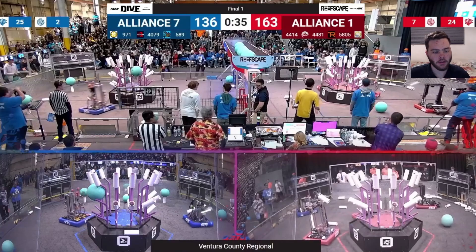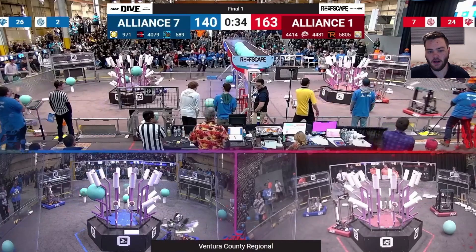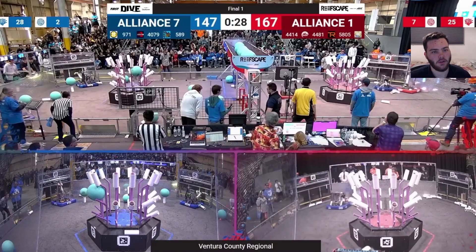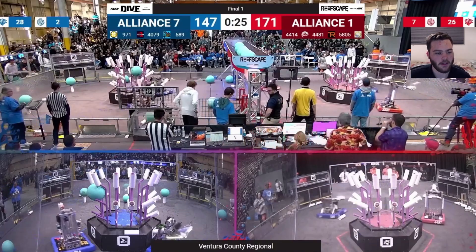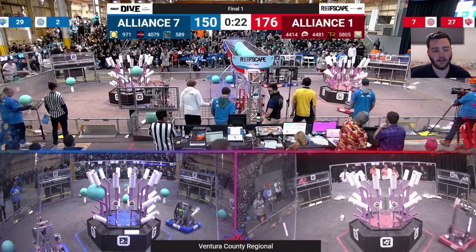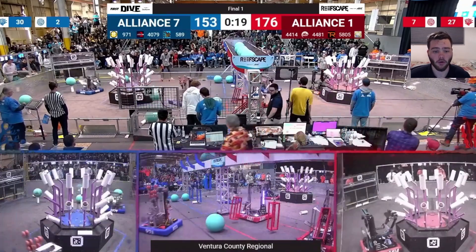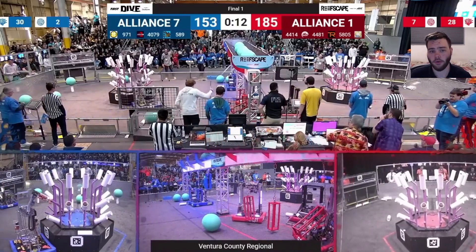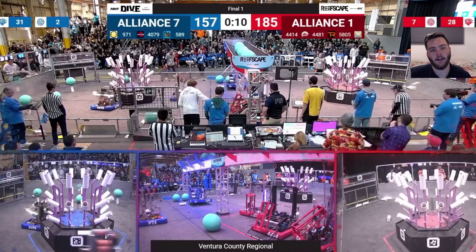The red alliance has a triple climb — they have the ability to get 5805, 4414, and 4481 all up in the air. The blue alliance knows they need to be up by enough to pull ahead and maybe win, but they kind of know they're down. You can see the desperation starting to kick in as they're still trying to cycle because they need to be up via coral before endgame, knowing they'll be down on the climb. 589 lines up for the blue alliance, while all three red alliance robots line up on the deep cages and pull off the triple climb successfully, eventually taking the match.